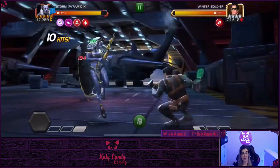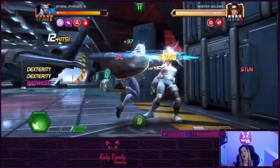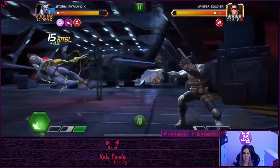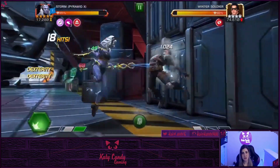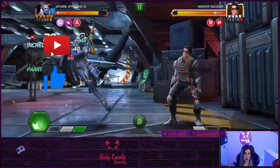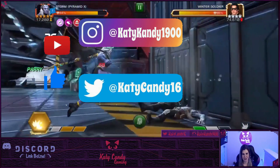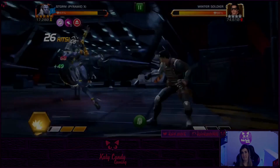What do you think of Storm Pyramid X and her big yellow numbers? Are they everything you want them to be, or would you like to see more? Let me know in the comments below and let's discuss. As always, thanks so much for watching — if you liked what you saw, please remember to like and subscribe, follow me on Instagram and Twitter, and hit me up in the Discord chat. Thanks guys, bye!